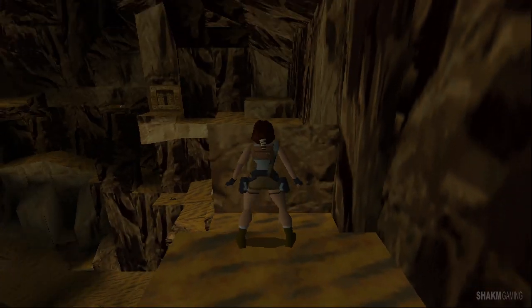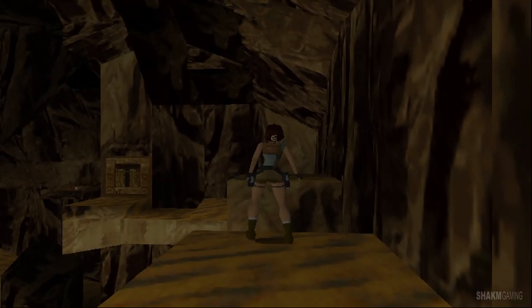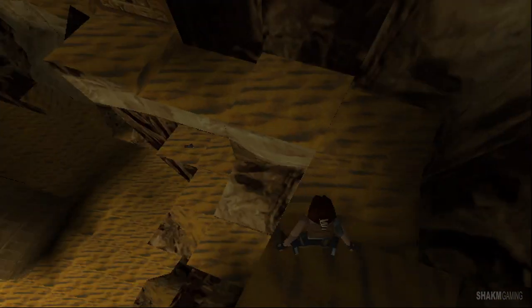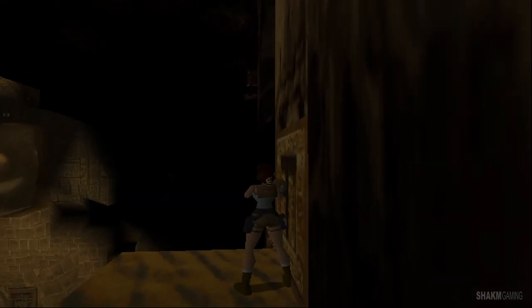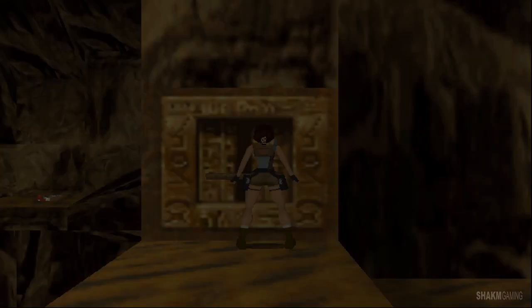Although make no mistake, there are some nasty enemies. Like — if I remember, the new enemies arrive as soon as I pull that switch. Let's see if I remember correctly. Alright, do we have a shotgun? Let's be on the ready. Yeah, that opens one of the doors — nice. Now where is the new enemy?